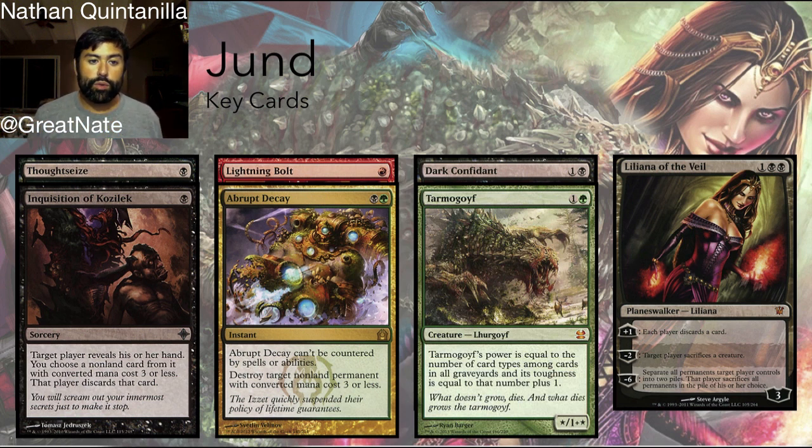So we have amazing hand disruption, some of the best removal in the format, the most efficient card advantage creature, and the most efficient power-and-toughness creature, and arguably the best three-mana Planeswalker. Liliana is doubly good when you're using Thoughtseize or Inquisition to clear your opponent's answers first. You resolve a Tarmogoyf, then follow it up with Liliana of the Veil and begin making your opponent discard. You have to discard too, but you already have a Tarmogoyf in play — as the Jund player, what do you care?